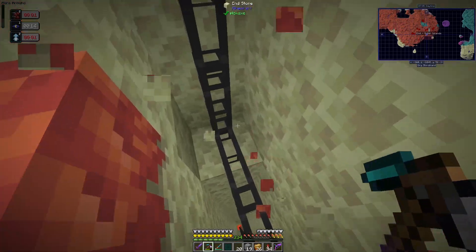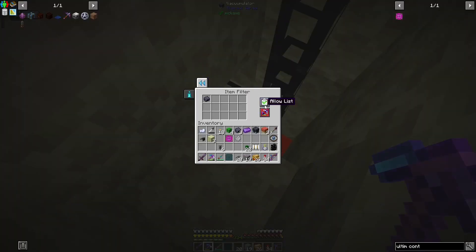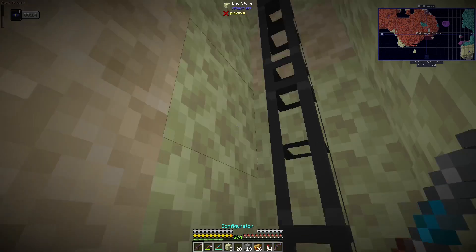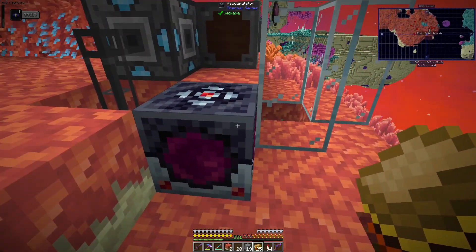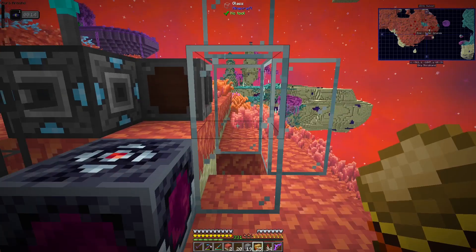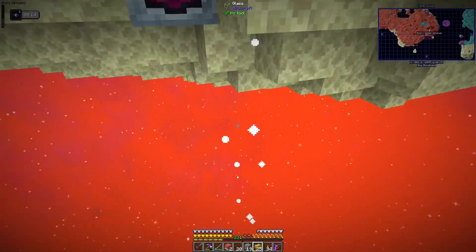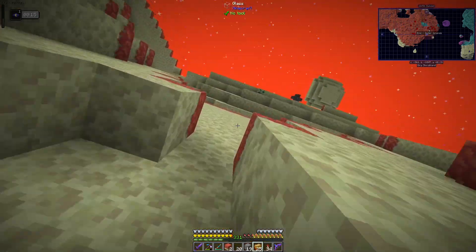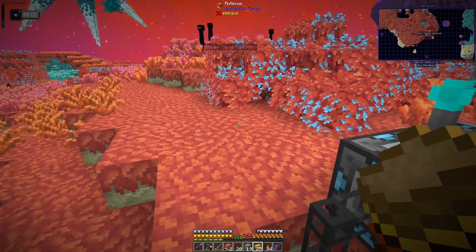I moved the vacuumulator down here. I've set it up and put a lid on top so they don't keep floating up above it. What was happening was when the items pop down, they shoot up really fast, and the vacuumulator was probably not fast enough to catch them. At least now this one is able to catch them, and we should be able to get them all back.